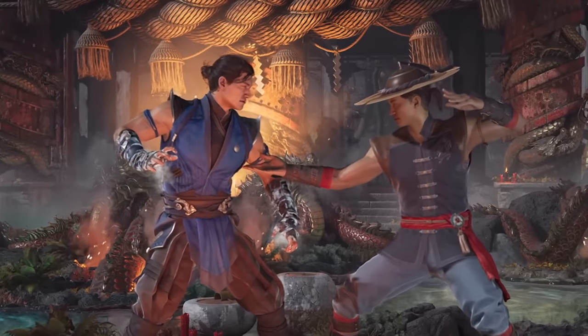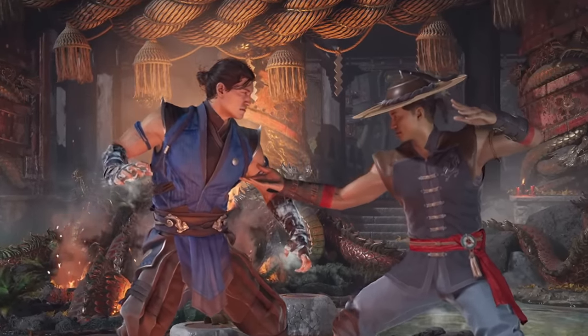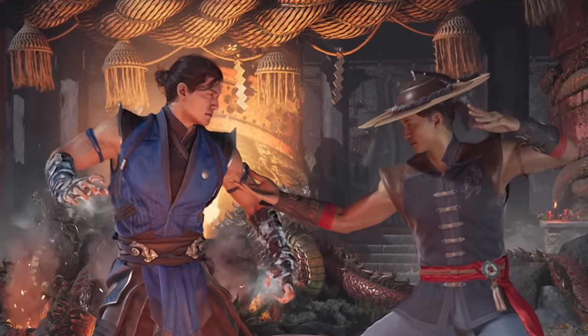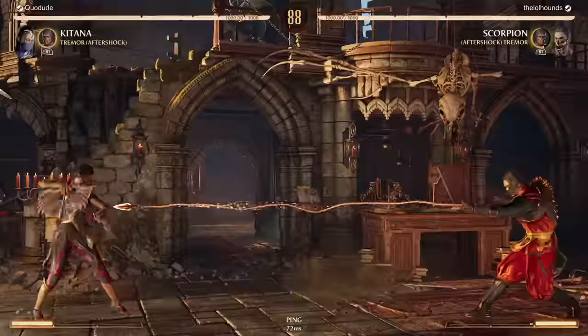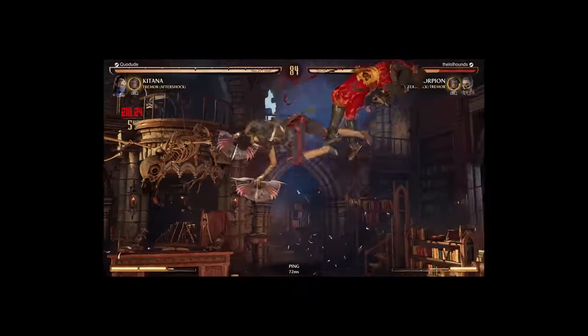For Sub-Zero, it's maybe even a bigger deal because now his overhead is still a launcher, but completely safe. So for this video, we're going to keep it simple — play Tremor cameo with both Scorpion and Sub-Zero and try to make things safe. We're not going to use any other variations. Just going to play a simple game plan. Let's see how we do.